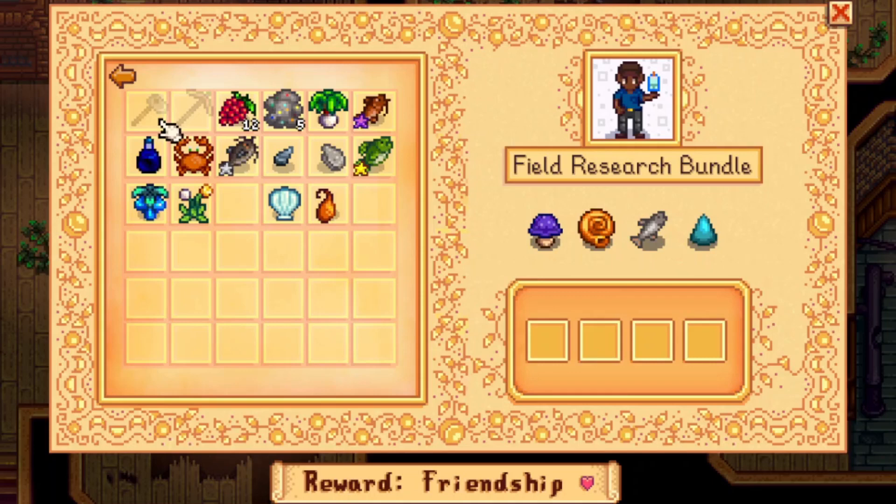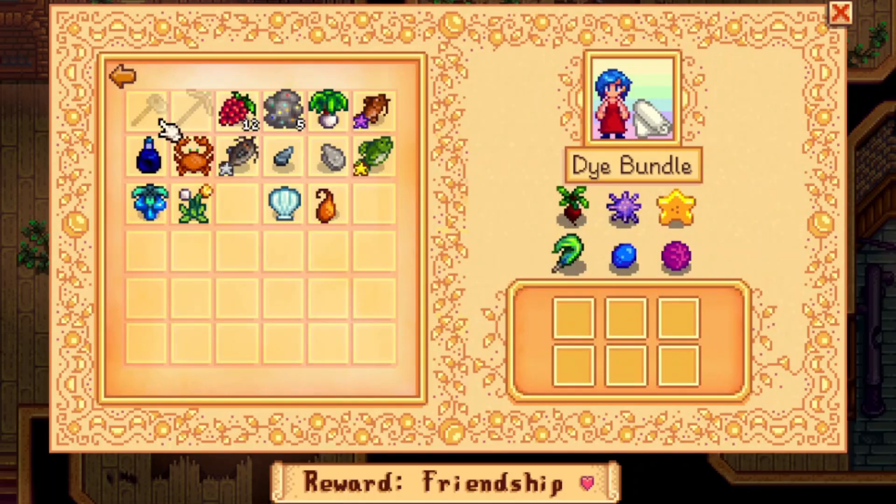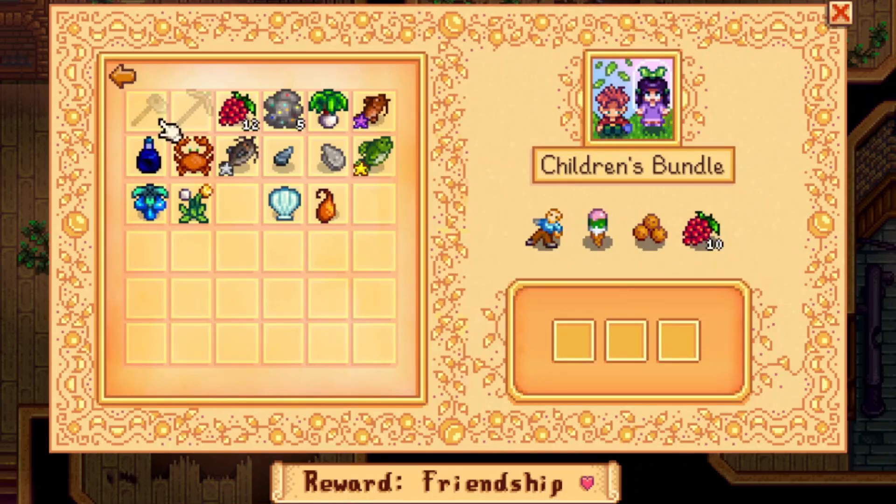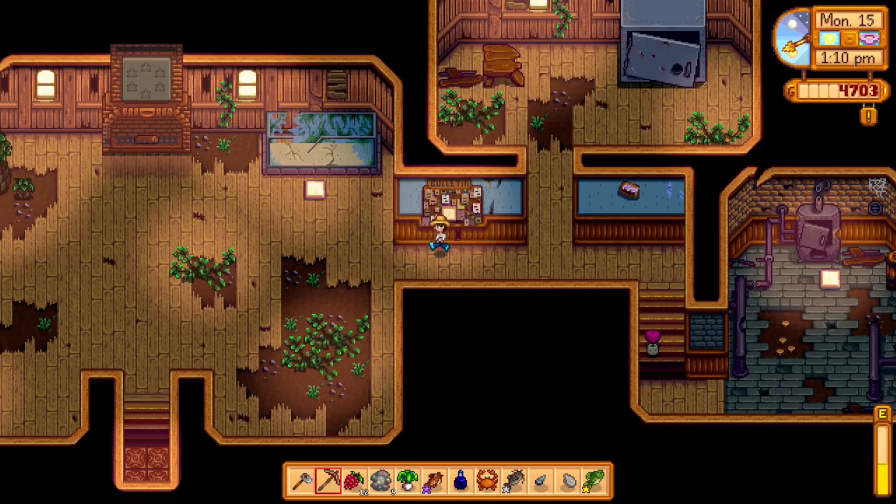Another purple mushroom — that's why we have two in our chest. The beet. Oh, it does include the red cabbage though. That is probably going to end up being next year, but we'll see. Chef's bundle, another regular one. And the children's bundle — so we'll have to remember to keep an eye out for the ancient doll and keep one on us.